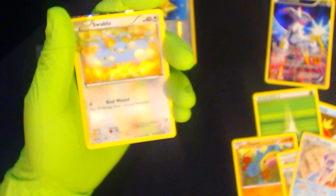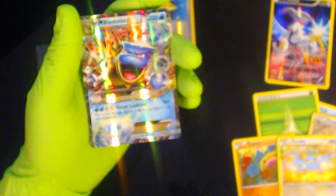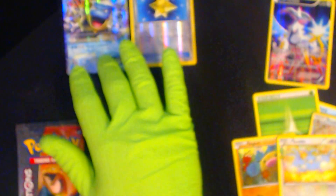Whoa! Swab Blue and the rare is a Mega Blastoise EX. Oh yes! Oh heck yes! All right, let's move on to the Charizard pack.